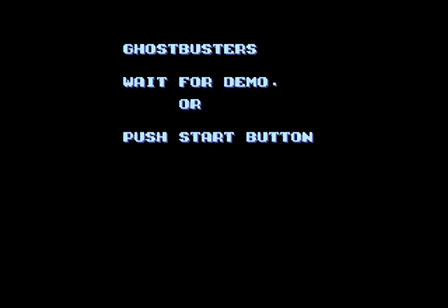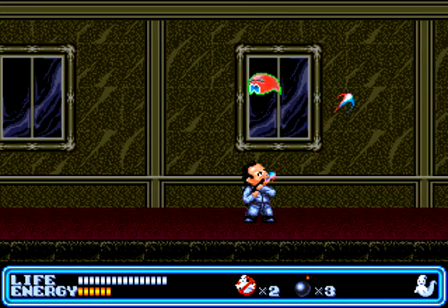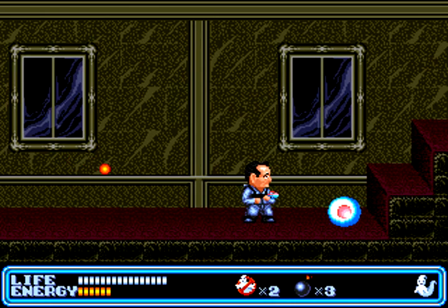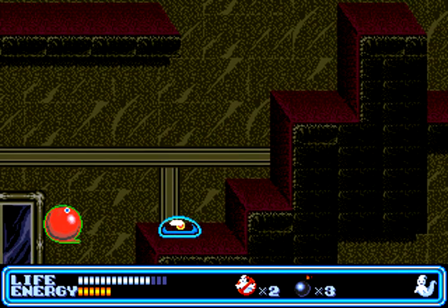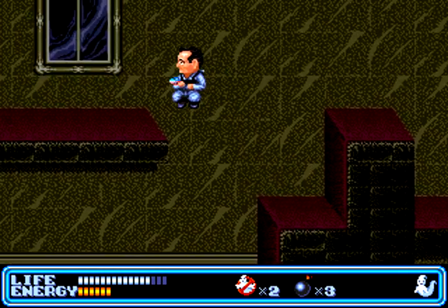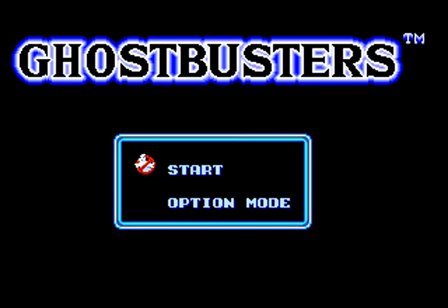If you leave the game on the title screen for a minute or two, you'll get a special screen, and then if you leave it for another minute or so, you'll get a quick demo of the computer playing the game and see how bad the computer is. Okay, the computer isn't that bad, but it still does some things that make you scratch your head. When you press start, you can either start the game or go into the options, but there's really nothing to do in the options, so just start the game.